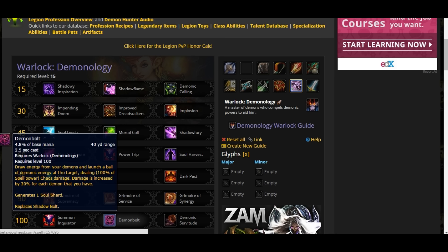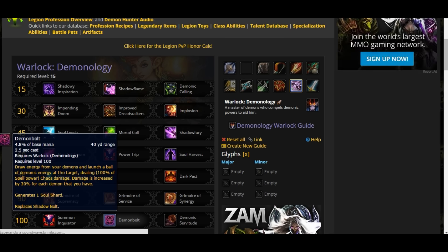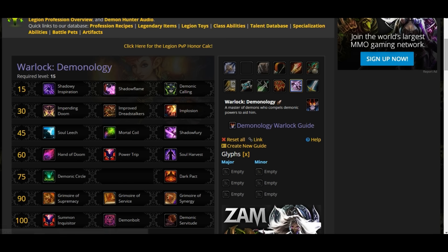If you do the math — you have your current demon, 2 Dread Stalkers, and a maximum of 5 wild imps — that is 8 demons, so Demo Bolt is going to deal 8 times 3% increased damage on top of base. That's roughly 24% increased damage, which is a lot. With your wild imps and Dread Stalkers active alongside your pet, Demo Bolt is going to hit very hard even though it's a long cast. It's gonna be a lot.